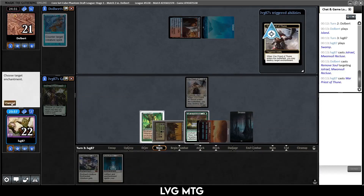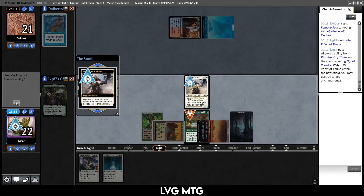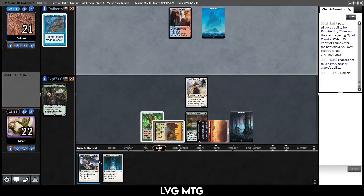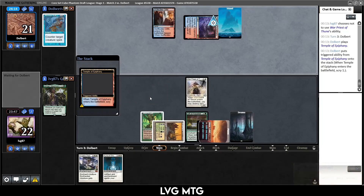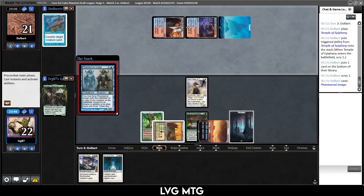I think we just play Joriel — Remove Soul, sure. We play this guy; not super likely they have an artifact or enchantment. Cancel — oh, we have to target something and then say no. Maybe next turn we can Angelic Destiny this guy if they tap out. Temple of Epiphany — scry to the bottom. If they just pass I don't think I play the Destiny; maybe they just kill our guy. Phantasmal Image.